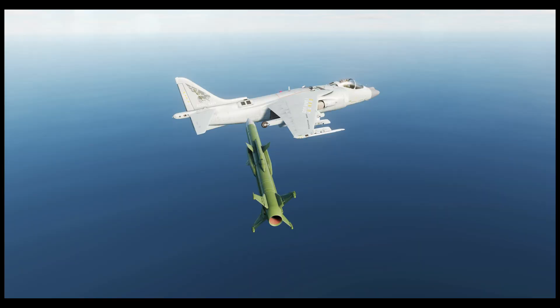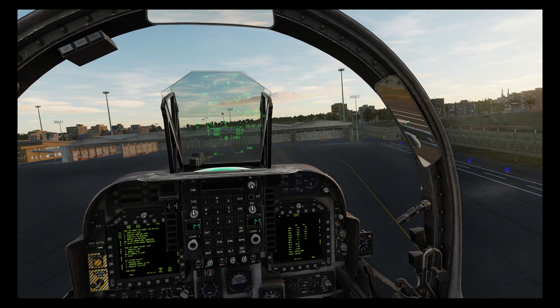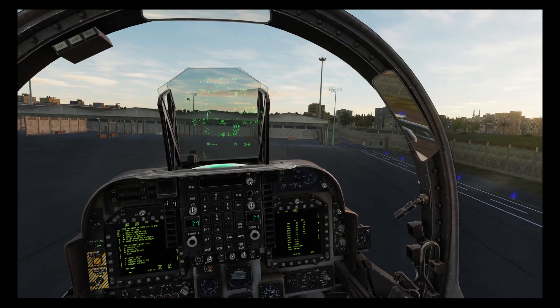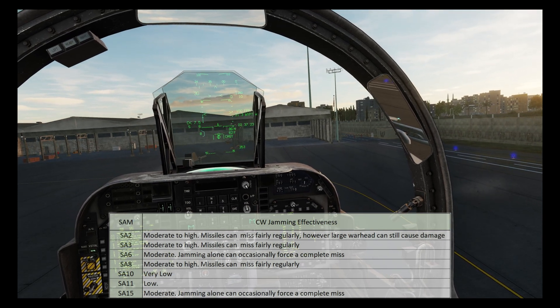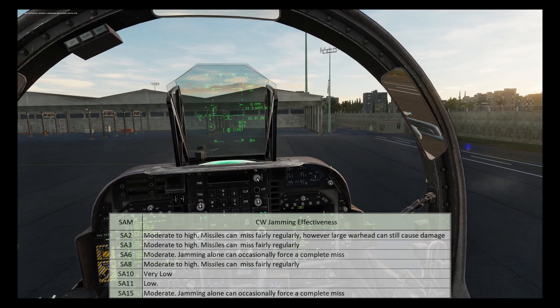Here we have a screenshot of an SA-6 against a non-maneuvering target. This one is without jamming, in which we're going to get a direct hit as shown earlier. And now with jamming, where the missile is likely to miss or just cause minor damage. I've not been able to accurately measure the effectiveness of CW jamming as there are too many variables, so the results in this table are somewhat subjective and based on test firings at about 70% of the maximum range of the missile.